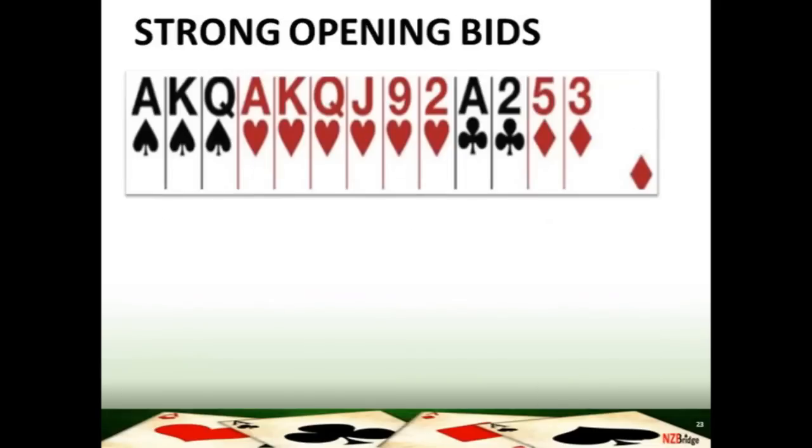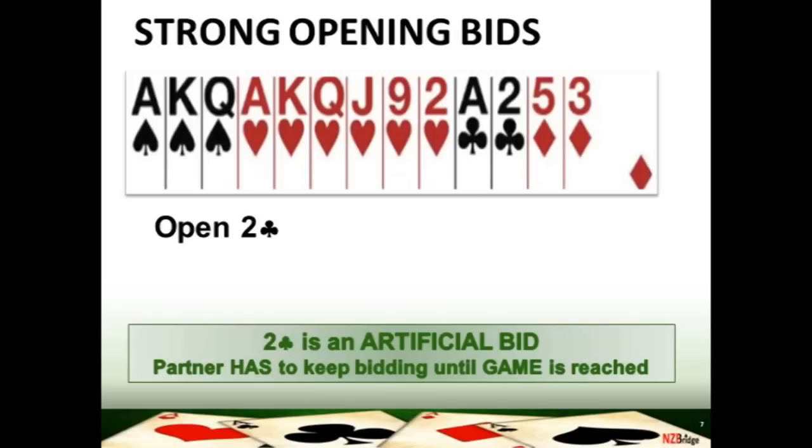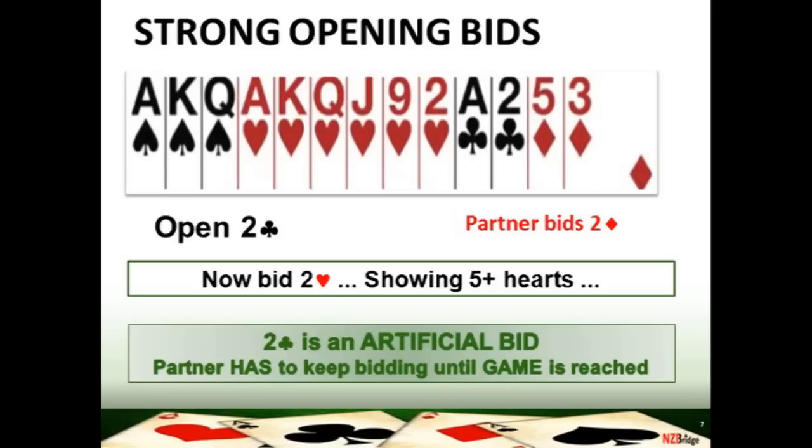Let's look at some of these strong bids in the auction. On this hand you open two clubs — you've got a strong distributional hand with over 20 HCP. Imagine partner responds two diamonds showing a weak hand. Your rebid is to mention those lovely hearts: bid two hearts. Don't worry about bidding at only the two level — partner knows the two club bid was artificial and they must keep bidding to game. Give partner space to explain their hand; they might have five spades and you could end up in a spade fit.